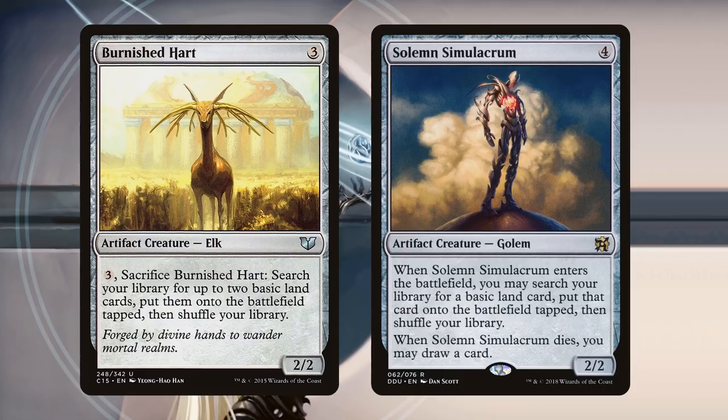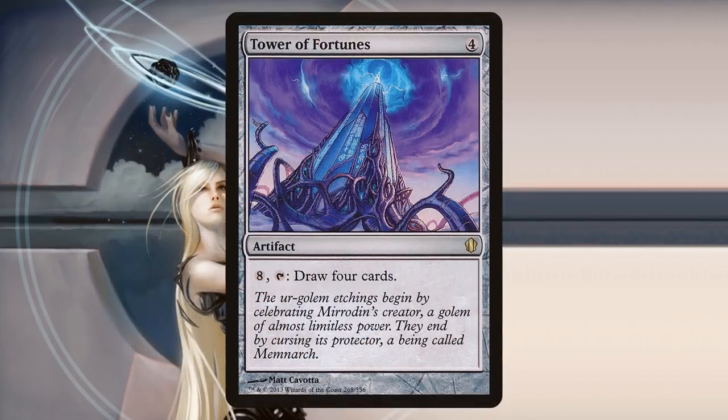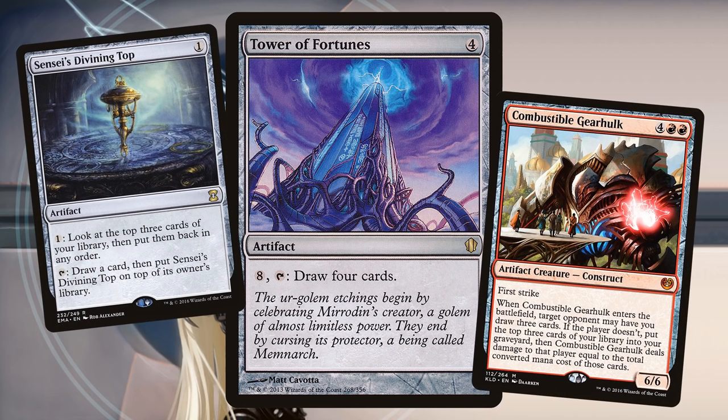Speaking of drawing cards, we could go big with Tower of Fortunes — pay 10 mana to draw eight cards. Or look at the complete other end of the spectrum: Sensei's Divining Top. It has an activated ability: draw a card, then put Sensei's Divining Top on top of its owner's library. You tap it, copy the effect with Tawnos, and suddenly you draw two cards and then put the Top on top. That gets you really deep into your library.